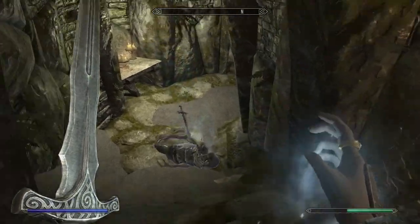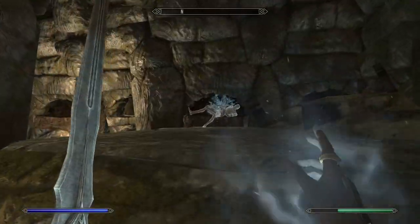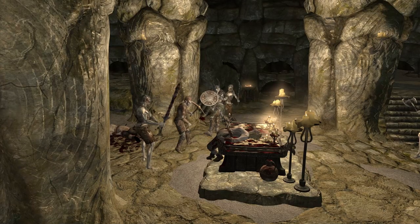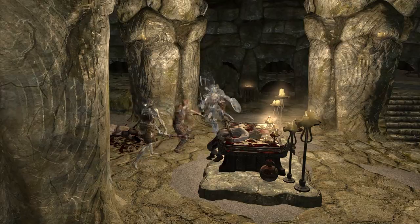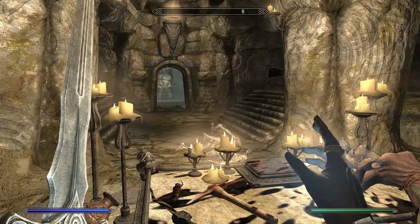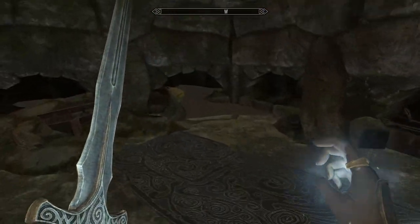Dispatching the draugr in the first room will make things much easier, and also allows you to recruit Ralis later. Otherwise he'll start fighting the draugr on his way back, and the quest will require you to kill him. Once they're taken care of, remove the skull from its pedestal to open the door, and grab this shield in the west corner of the room.